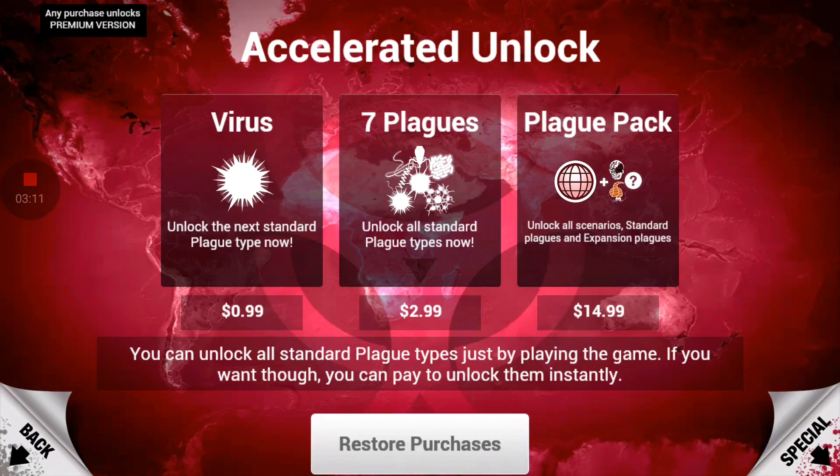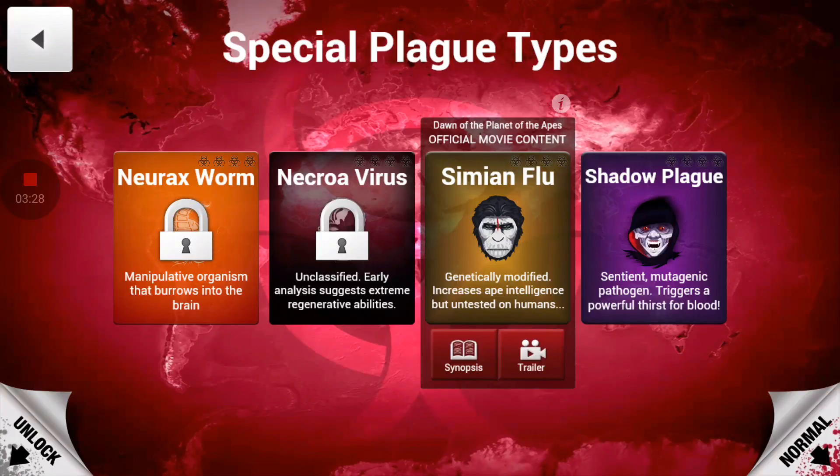It does work. Unfortunately, the one time I did actually pay for it was on a different phone on a different Google Play account, so I can't just press restore purchases — but it's okay because I still really like the game. And these are the special plague types right here. Once you get the Neurax worm — that one's actually kind of hard. Necroa virus isn't really that hard. Simian flu is hard as hell because you're basically trying to wipe out humanity and let the monkeys take over. Shadow Plague — sentient mutagenic pathogen triggers a powerful thirst for blood. In other words, we will eat you.